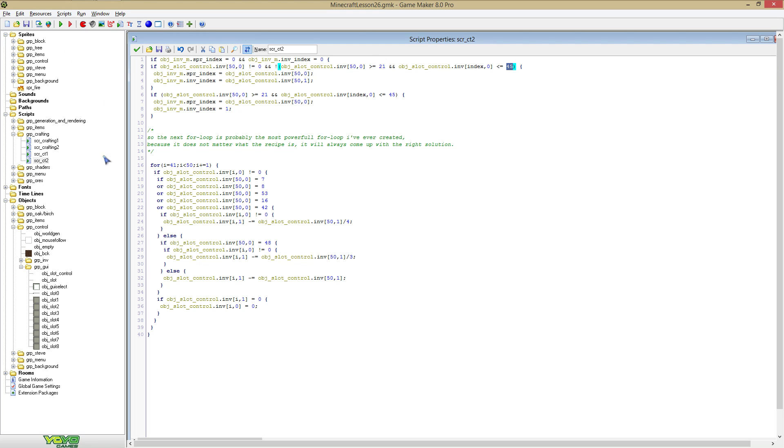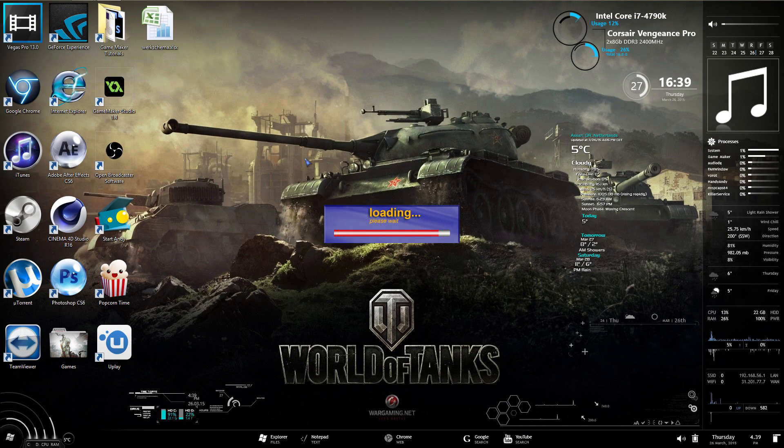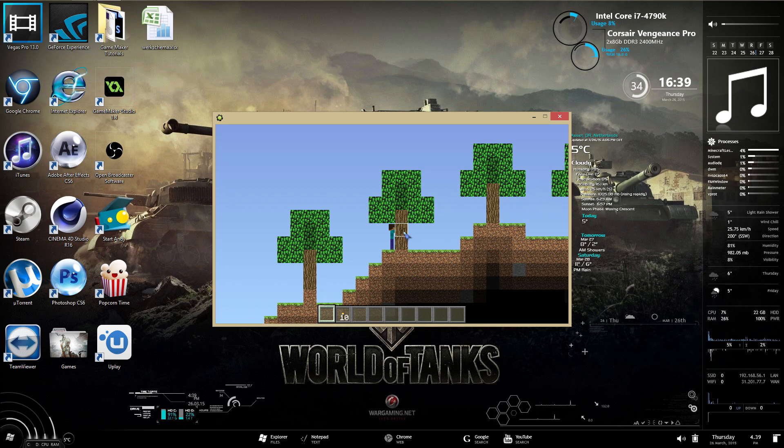You gotta give them the right numbers. So it's like 21 where's my wooden sword, and 52 is my golden hoe. Between 21 and 45 we have all our tools. You gotta make sure you can't hold more than one tool in one slot. That's the thing we gotta fix now, because when you craft a tool everything's cool, but when you pick up one tool and combine it with another in one slot, there will still be two tools. We can fix that real quick.